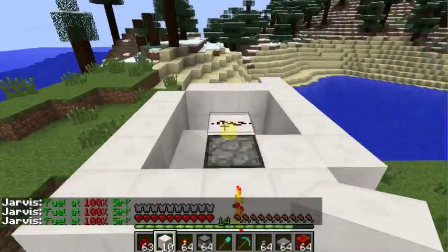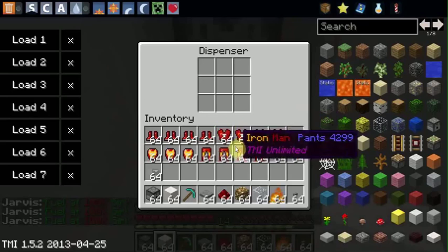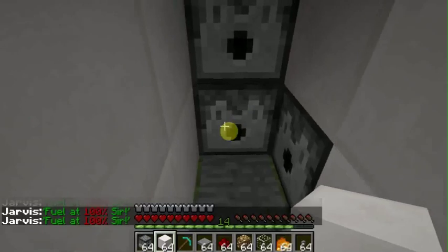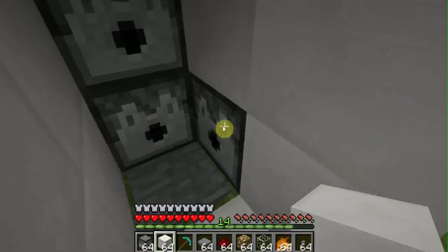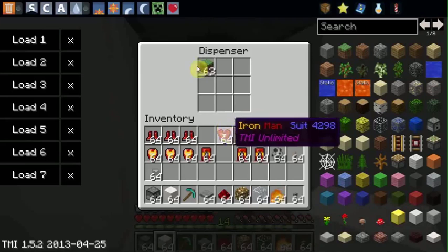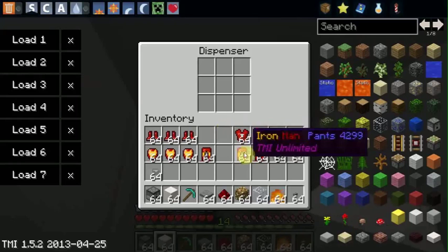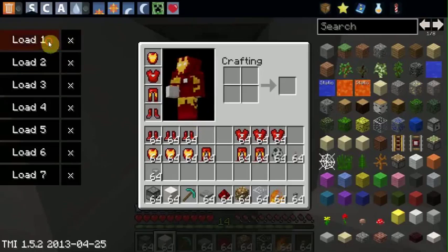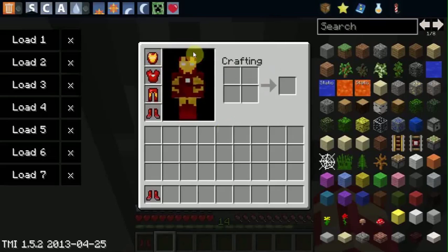You can just cover the roof, and you put your armor in the dispensers. I prefer doing it real — putting the Iron Man shoes there, putting the legs there, putting the chestplate there, and putting the helmet there. Now when I go stand on it, my armor should come on. And there you go.